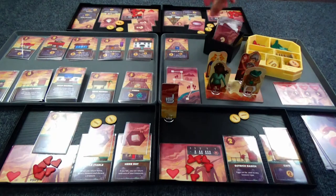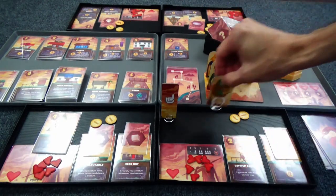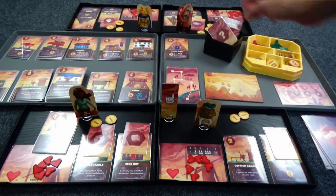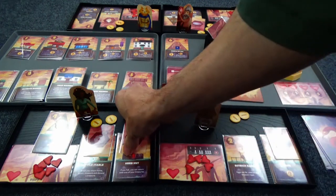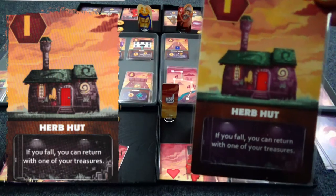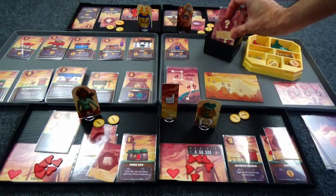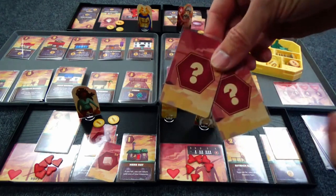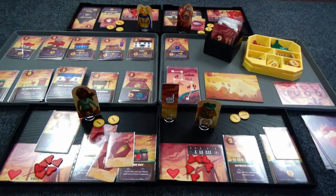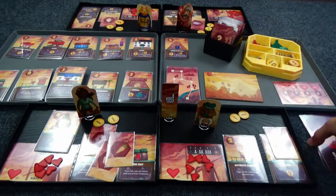The resources go back, everyone goes home empty-handed — except for good old Goggle Girl. Her herb hut — she fell, and if she does fall she gets to return with one resource. I'll draw two and we'll pick one — some carrots. She's going to keep one carrot and the other goes back in. She's the only one that came back with something.